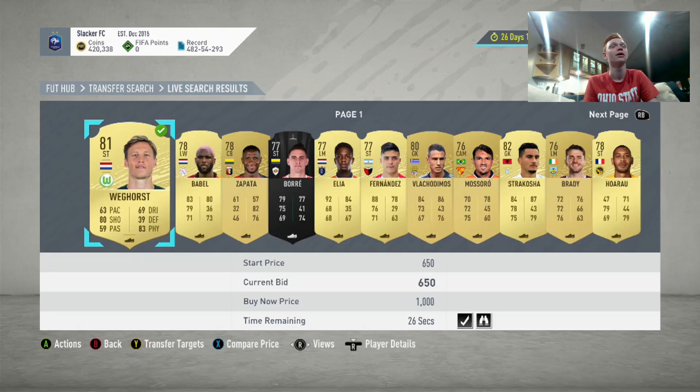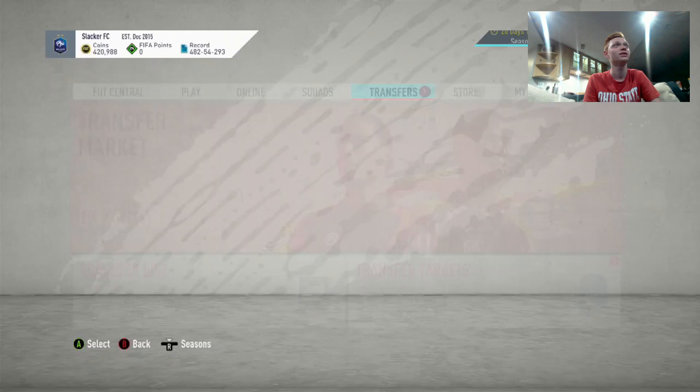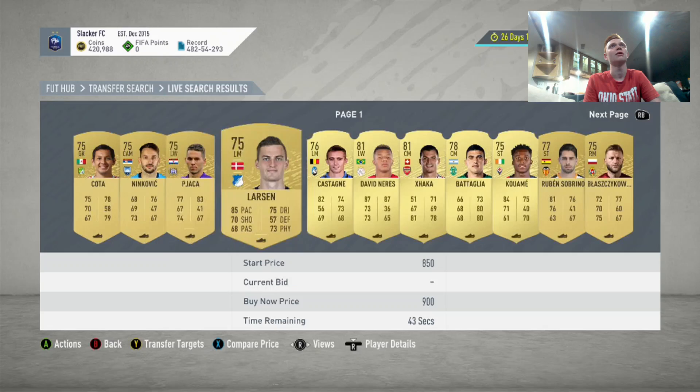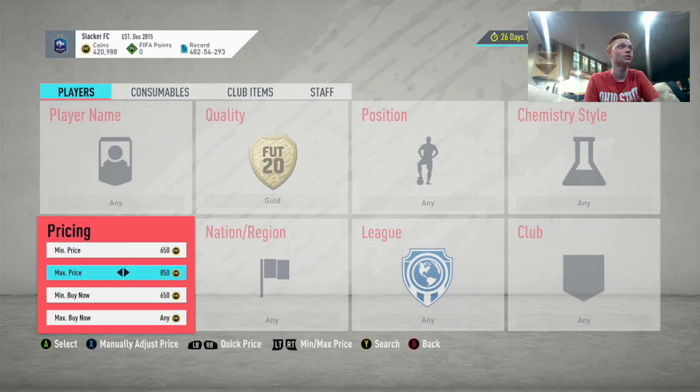To use this filter, the base of it is you're going to put your minimum bid price to $650 and your maximum bid price to $850. We're just going to go through the bids and look to pick up players that are going to go for more than discard. Any player we can pick up for discard that gets decent links and is decently high rated — anything 82 rated or above we're willing to bid around 1,000 coins on. Let's make sure the filter is still set: $650 minimum, $850 maximum.